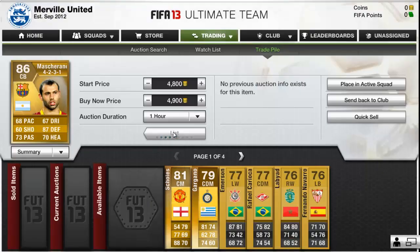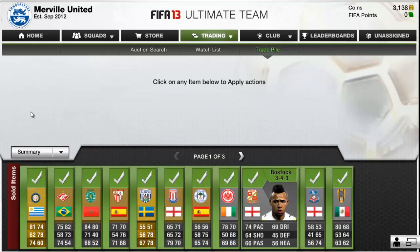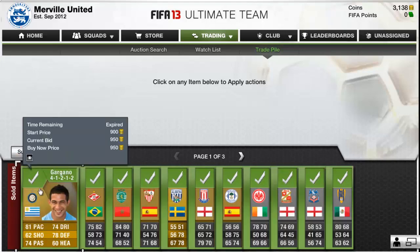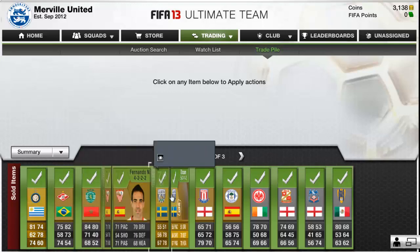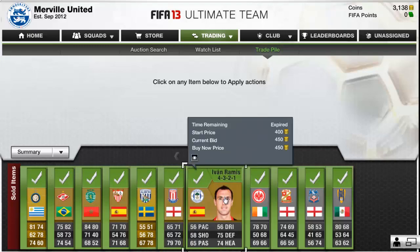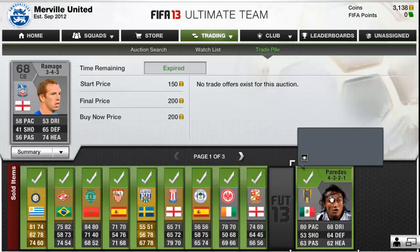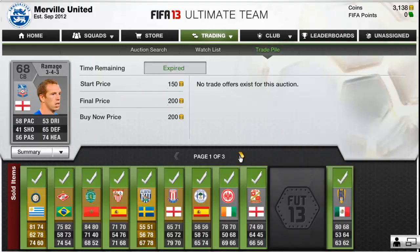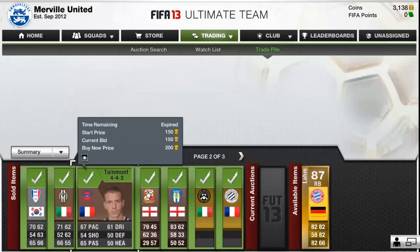Mascherano actually did sell straight away — within about five minutes. I was thinking maybe I could have got a bit more, but I figured prices would dramatically drop as more coins came into circulation. I was happy to get 4,900 for him. You'll also notice a couple of players are missing, like Mascherano and Skulls — they did disappear. I sold Mascherano for 4,900 and Skulls for 2,400 about a day and a half ago when I started on the web app.